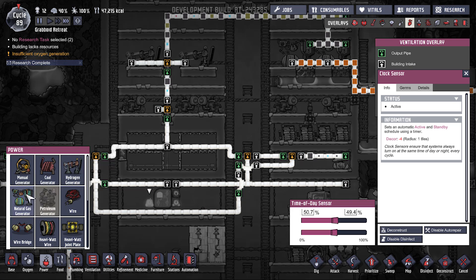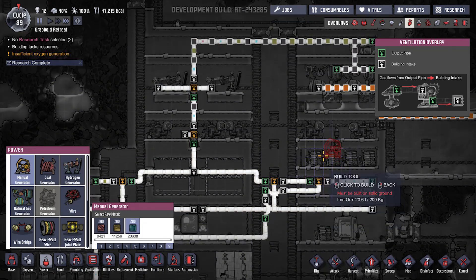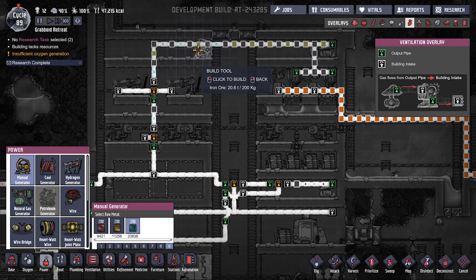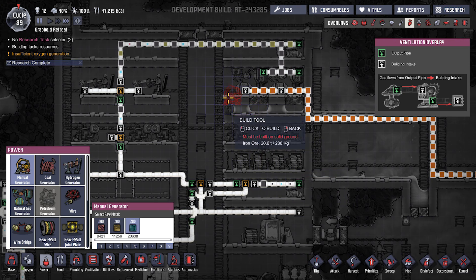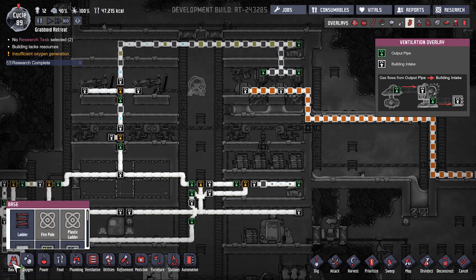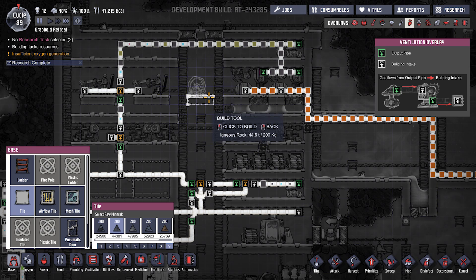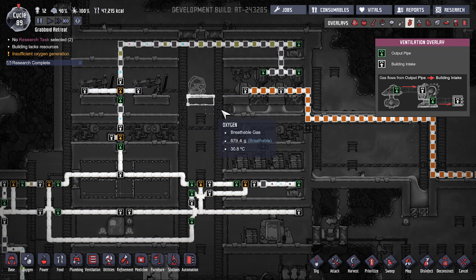Power — on a nine, you need to build this somewhere, preferably as close to heavy-watt wires as possible. Right there. Some tiling right there.